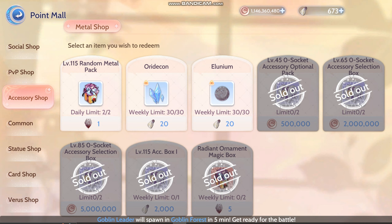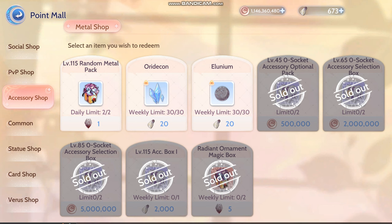Accessory Shop every week — I buy the Radiant Ornament Magic Box and the Level 115 Accessories Box. Why do I still buy the Level 115 Accessories Box? Because to get the currency required to buy the Radiant Ornament Magic Box — if I get a two-slot Level 115 Accessory, then I can dismantle it and get more of the gray colored gem.